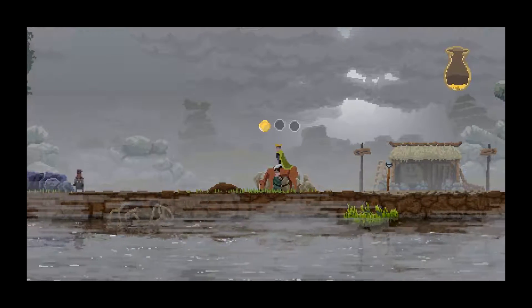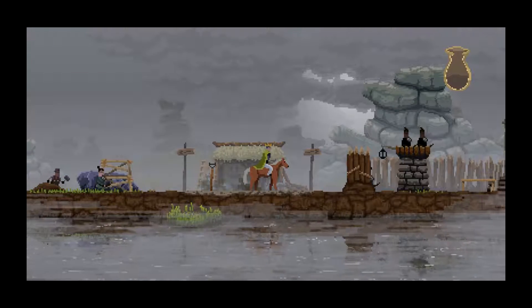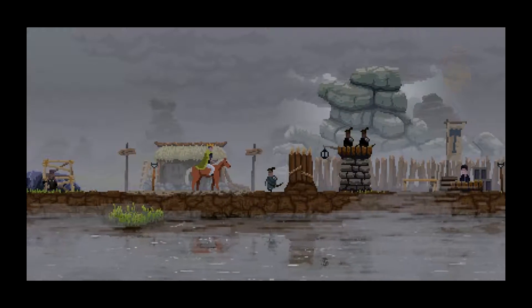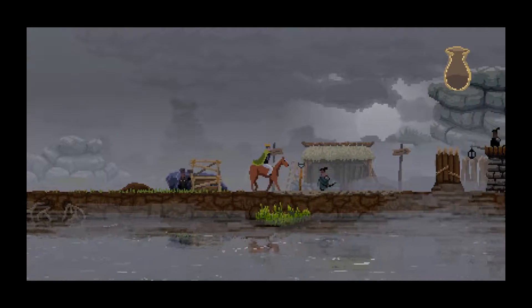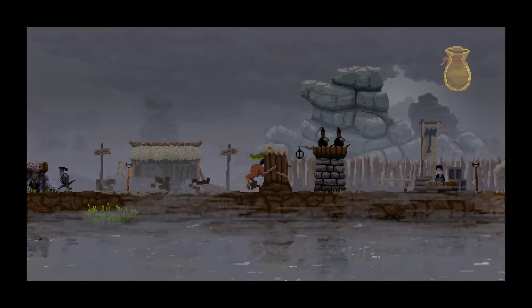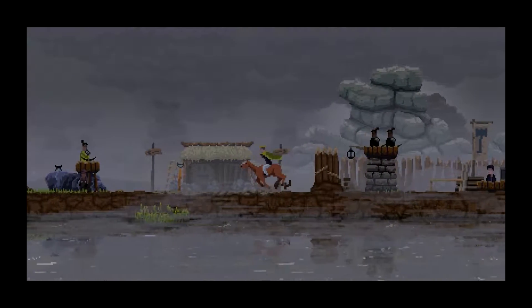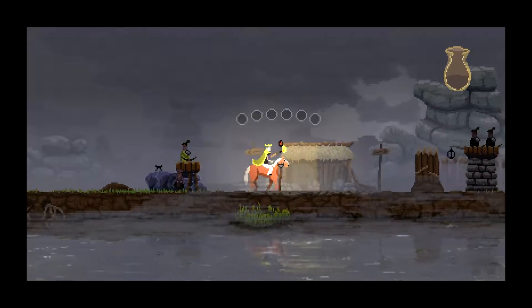I'm gonna have to keep my eye open for that. Let's improve this tower, because we'll probably get attacked tonight. The attacks only happen during the night, and they get stronger and stronger as they go until there's a red moon and a really strong attack. They can attack from both sides, but in the first scenario I think they only attack from the same side continually.